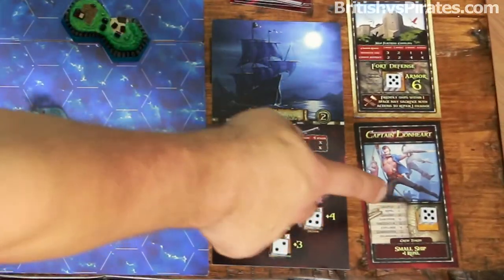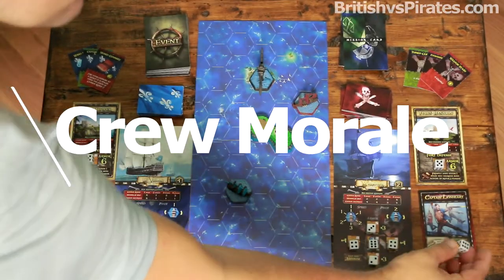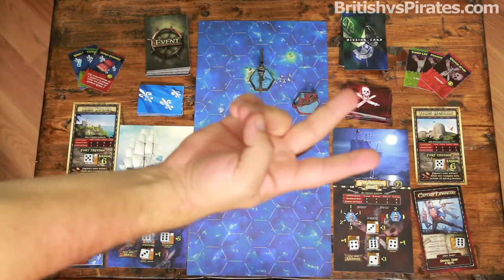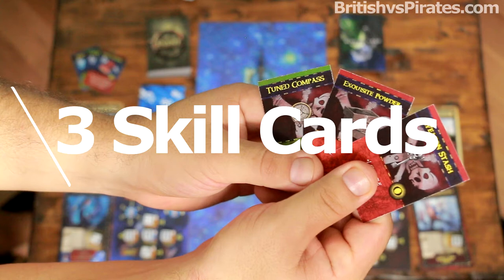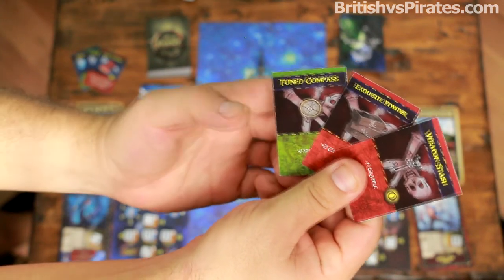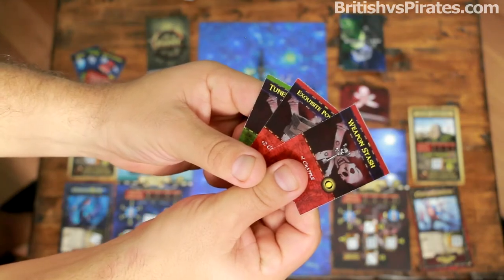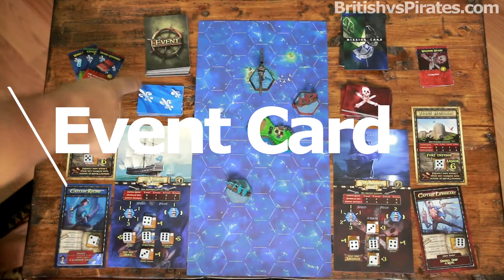Every turn starts off with rotating your crew morale up one to its max printed value. If it's already at the max printed value, skip that step. Step two: skill cards — make sure you have three skill cards in your hand, keep these concealed from the opposing player. We already have three, so we're going to skip this step.